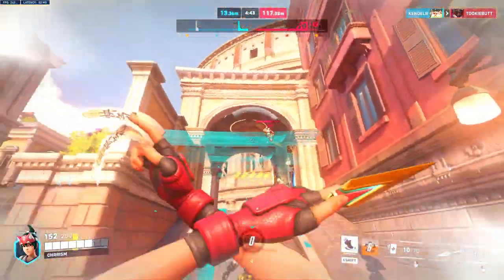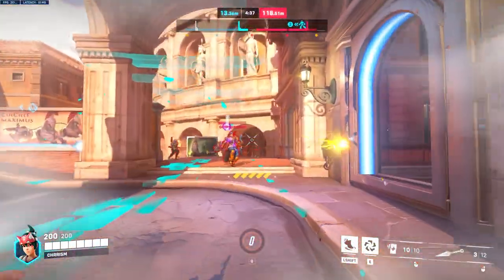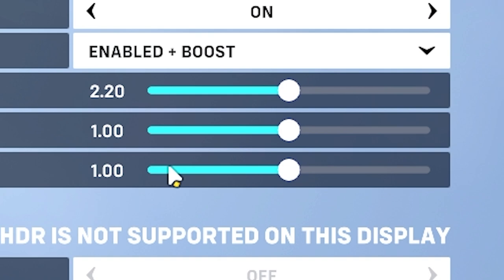There are some settings in Overwatch 2 that, if you don't change, you're honestly just putting yourself at a huge disadvantage when it comes to playing competitive. The first thing is Nvidia Reflex. If you have the ability to turn this on, I recommend turning it on Enabled plus Boost.